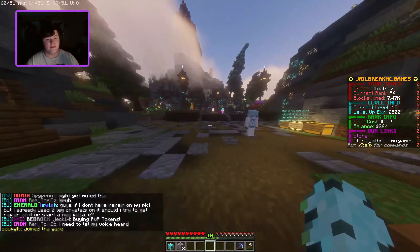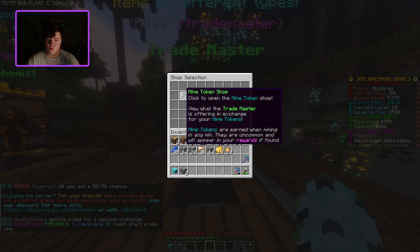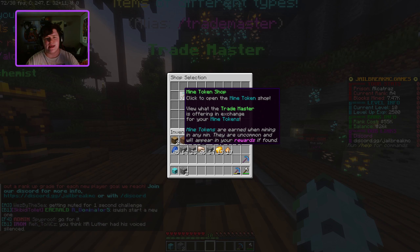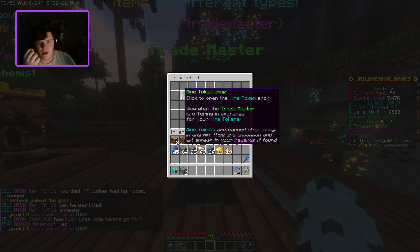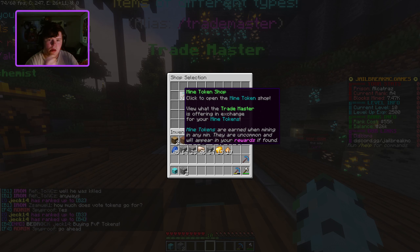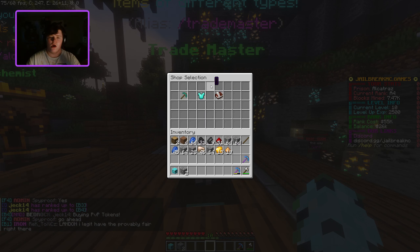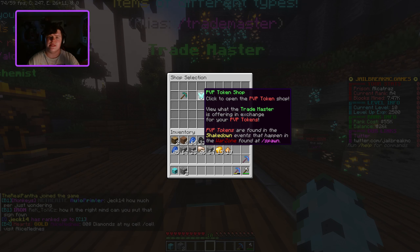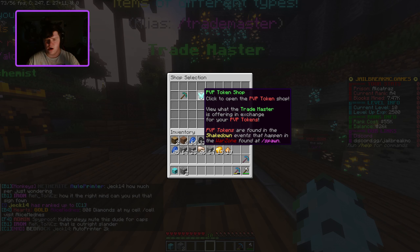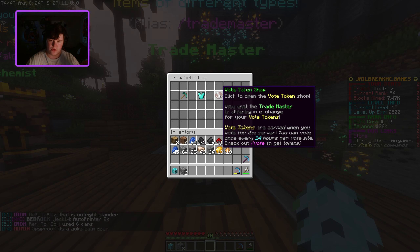That's another thing I need to bring up: tokens. There are mining tokens, which are earned when mining in any mine. PvP tokens are found in shakedown events, which happen fairly decent amount of times in the yard slash warzone. And then there are vote tokens — you do slash vote and you can vote on four different sites. If you vote on all four, you get four vote tokens.